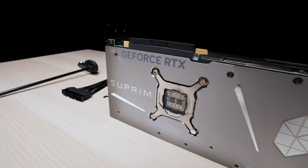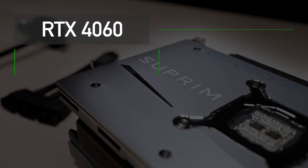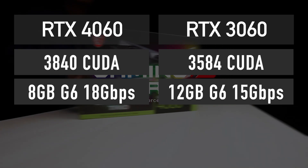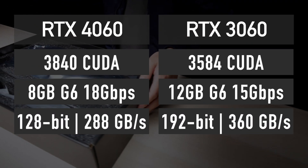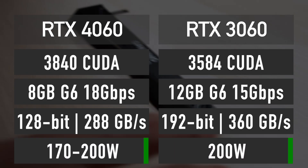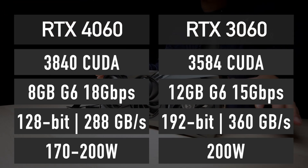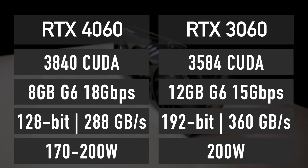In terms of specs, RTX 4060 will be pretty underwhelming. I expect it to feature fewer than 4000 CUDA cores, paired with 8GB of 18Gbps GDDR6 memory across a 128-bit bus, for a total of 288GB per second bandwidth. TDP is likely to be between 170 and 200W, which means the suggested power supply is going to be 500 to 550W to power this card properly.